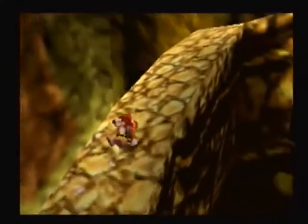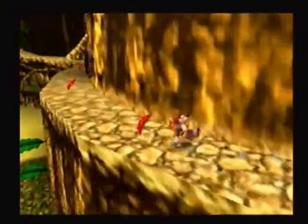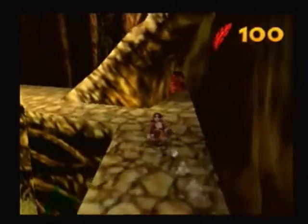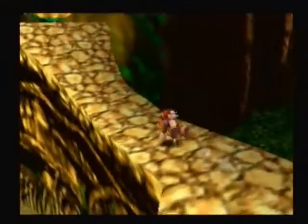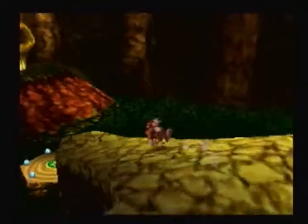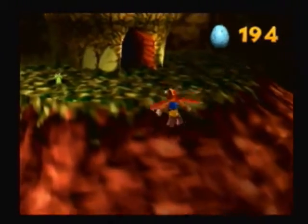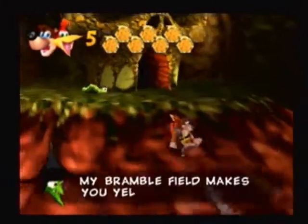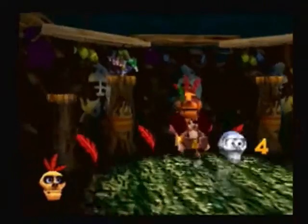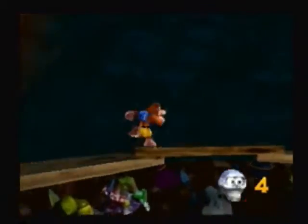He didn't even see me — passed right next to him. This area has lots of items, if you want to notice. I must have misread a word there. Too hot for magic — mumbo-want-suntan. I don't know if there would have been notes up here or something. He has a Mumbo token in his hut again. This guy is really not good at keeping track of his tokens.